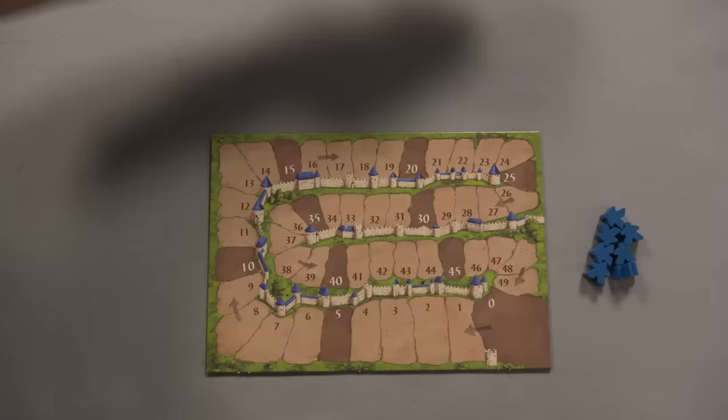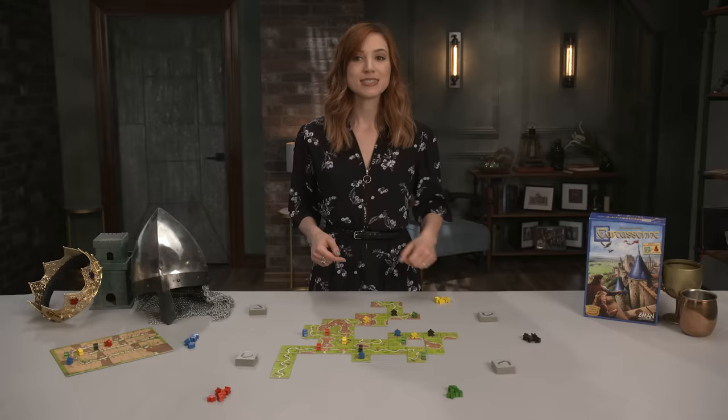Setup begins by shuffling the 84 land tiles and placing them in face-down stacks. Next, place the darker-backed starting tile in the center of the table. Place the scoreboard nearby and give each player 8 meeples, one of which goes on the zero space of the scoreboard.